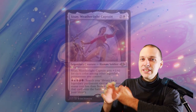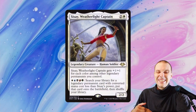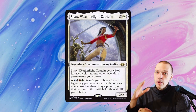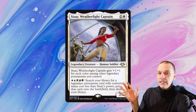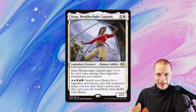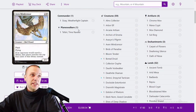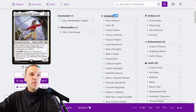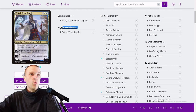Hi everybody and welcome to the Cissé deck tech video — the deck with a massive 60 creatures in it. This video is also going to be a Tier 1 con Cissé review of how she actually performed during that tournament. If we just take a look at the deck list, we have a Cissé, 59 creatures, 4 artifacts, 3 enchantments, 32 lands, and 1 Planeswalker: Teferi's Time Reveler.